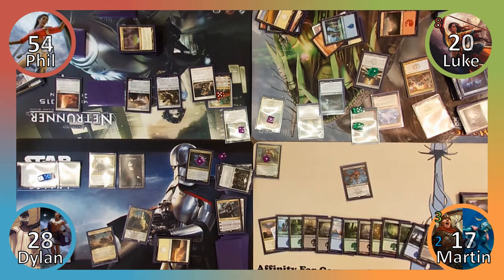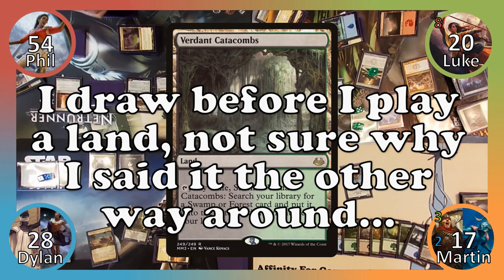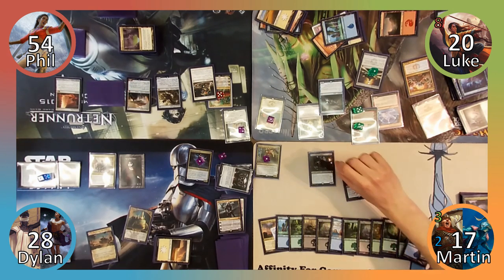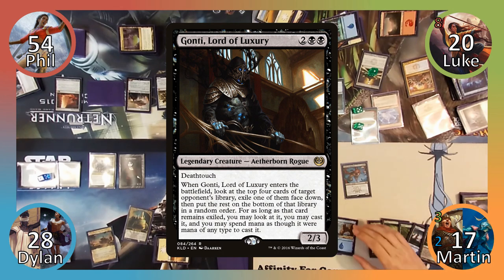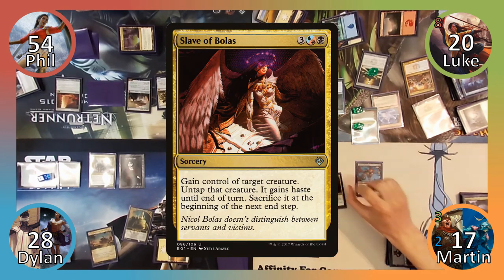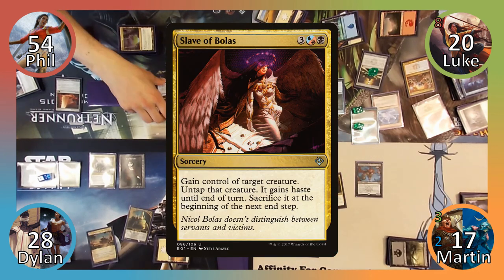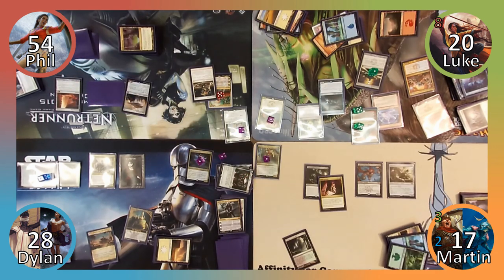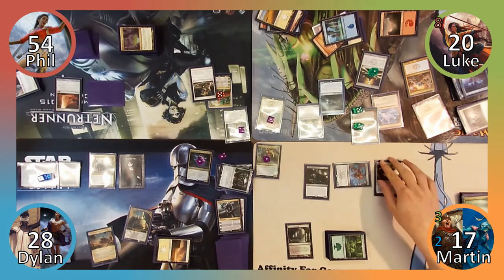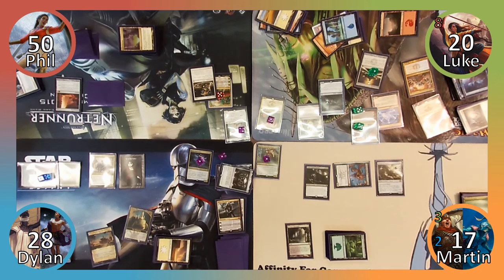Everyone is dealt a damage in my upkeep and I play Verdant Catacombs. I draw a card for turn, and Luke pays one to draw as well — he reveals an Island as his penultimate card. I cast Gonti, Lord of Luxury, picking one of the top four cards of Phil's library to exile. I immediately cast the exiled card, revealing it to be Slave of Bolas, and gain control of Wormcoil Engine. Phil responds by using the Worm to crew his vehicle, and I destroy the newly made creature with Maelstrom Pulse. Moving to combat, I attack Phil with my demon, dealing him four damage. In my end step, I sacrifice the Worm, creating a 3/3 lifelink and a 3/3 deathtouch, and end my turn.